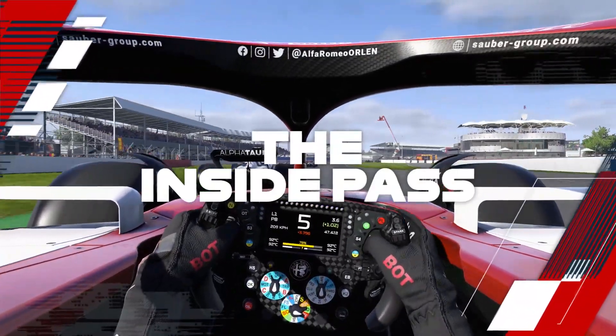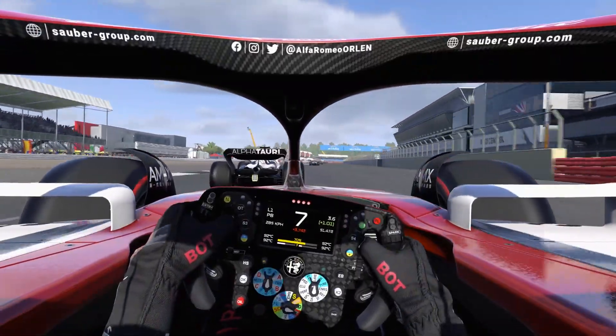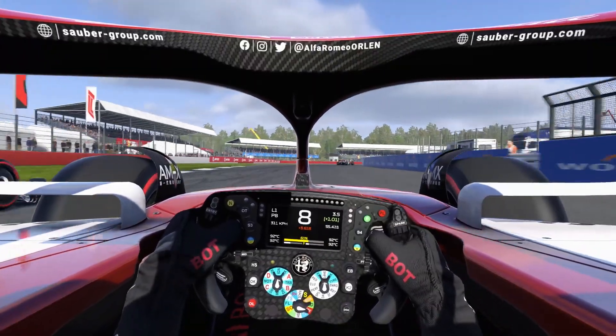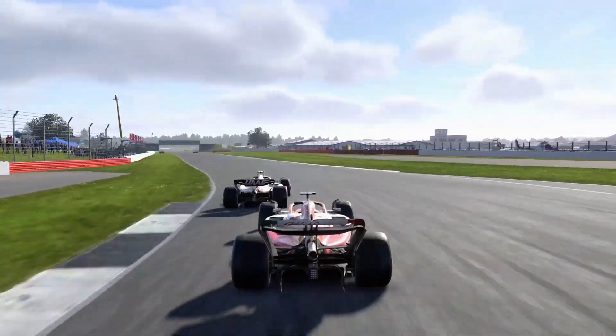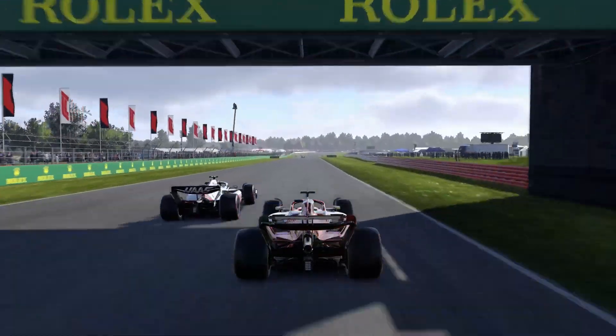Overtaking on the inside of a turn is the most common way you'll pass another car. Not only is it the shortest distance around a turn, but by forcing your opponent to take the outside lane, they'll be slower through the turn and have a tougher time exiting the corner. On the straight, use any speed advantage you have to get close to them, and be side by side before you reach the braking zone.